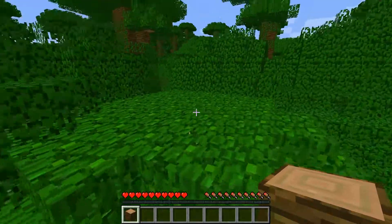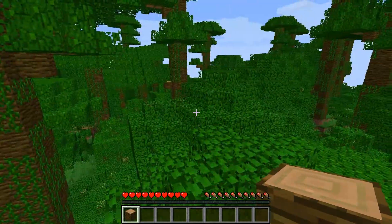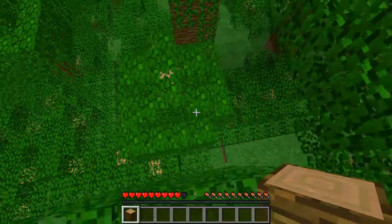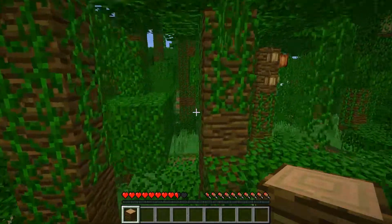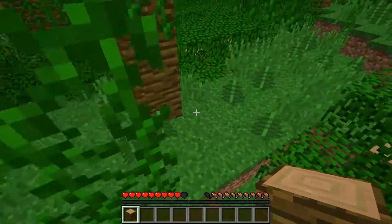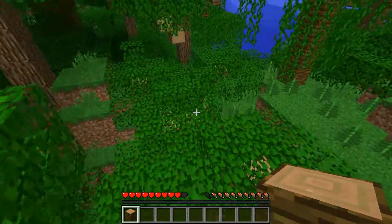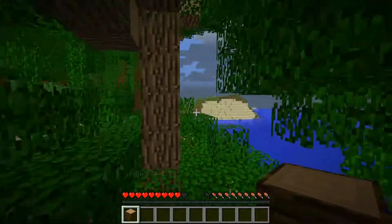Now I just need to find my way out of here. Where do I go? I don't really know where I'm going. There's nothing but trees. Taking damage, taking more damage. Hopefully this will be the way. Let's just keep on walking - we're bound to find a way out. Is that a beach? Is that water over there? Yes! Okay, we are out of here - there are some oak trees.